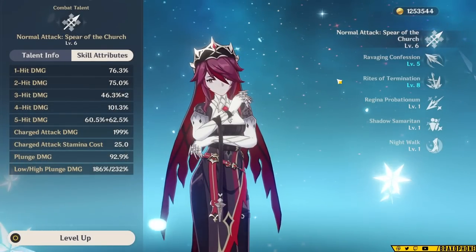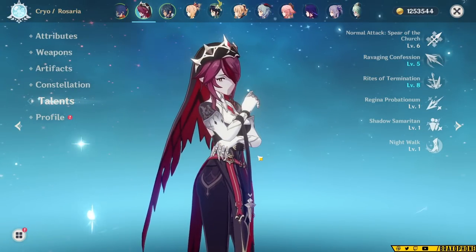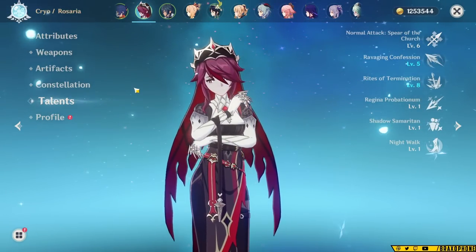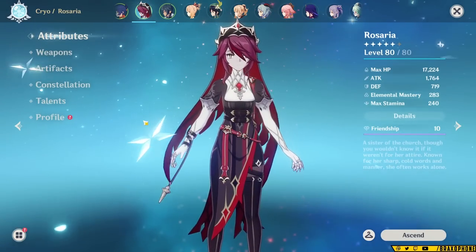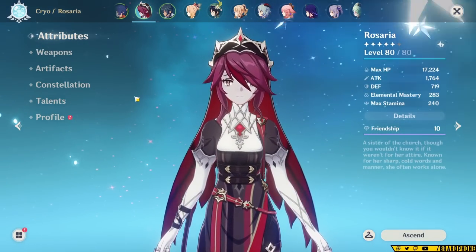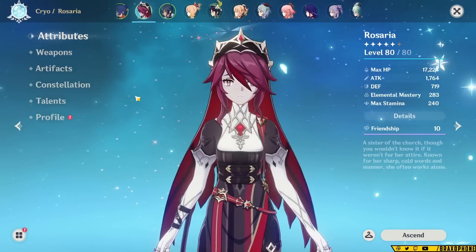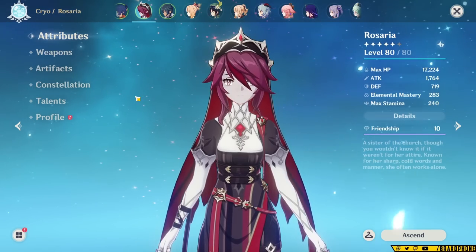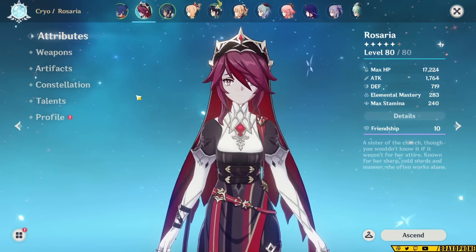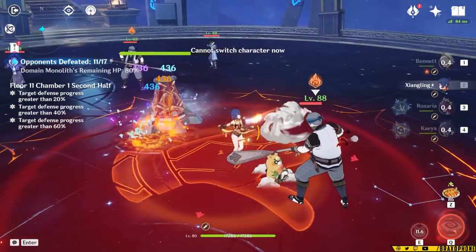I'm not covering physical Rosaria in this guide. To be honest, it'll just take a lot of time, and overall there are so many characters that are better users of Crescent Pike than her, even with all of her debuffs and her being a cryo character. In this guide, I want to focus on the best possible builds, so I'm going to be telling you guys about her best artifact sets and setups, and unfortunately those do not include a physical damage build. It's one of those things where it can work, but just because you can doesn't mean you should, because there are just better options.